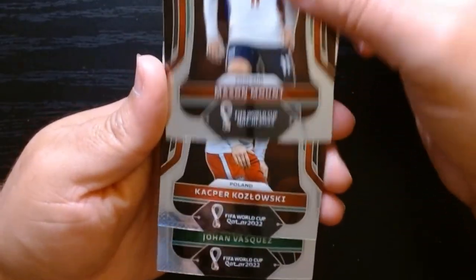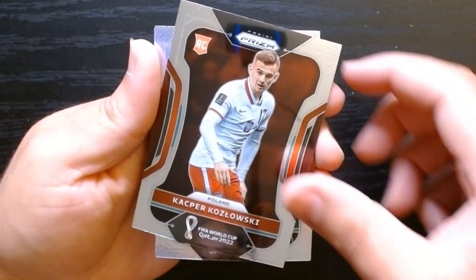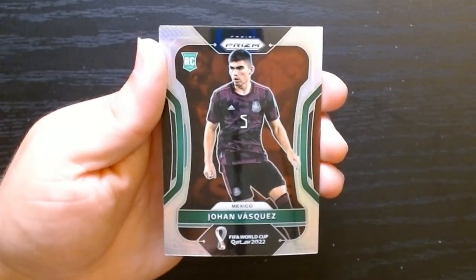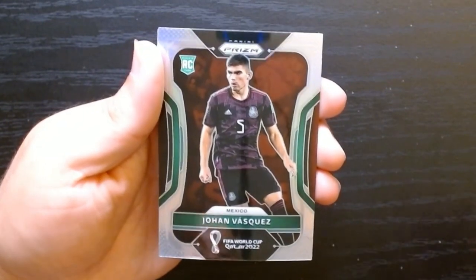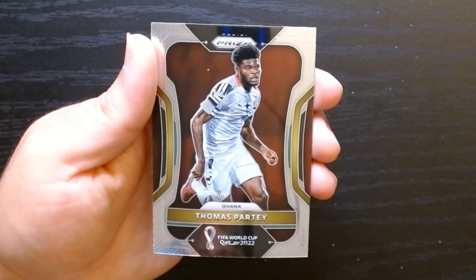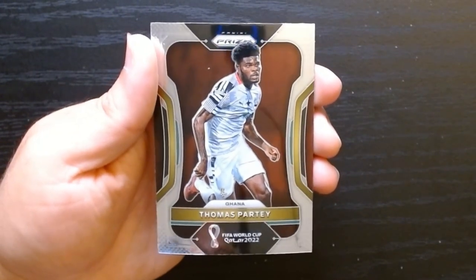England — Mason Mount. Got another rookie from Poland. And there's like a silver prism of Johan Vasquez of Mexico. And Thomas Partey of Ghana.